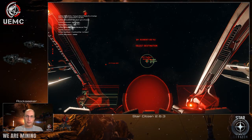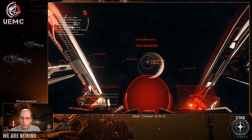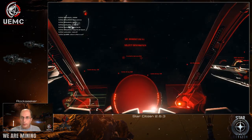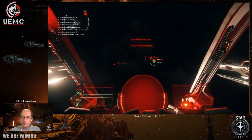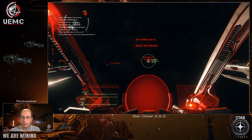Hello citizens and UEMC miners! Roxy Kerr here, your host on this series of mining with the UEMC. On the last episode we voluntarily turned into a criminal, and the reason was to show you that once you're a criminal you no longer see Port Olisar as a destination. Instead you see Grim HEX highlighted in yellow, and we can jump straight to Grim HEX.